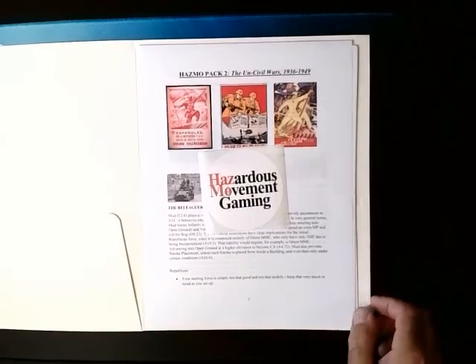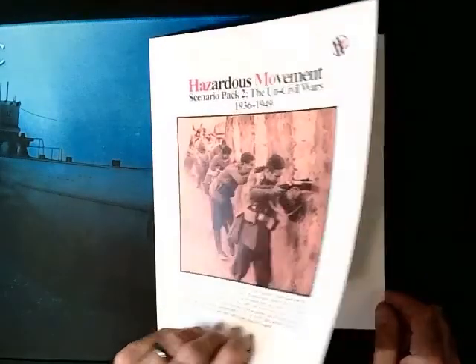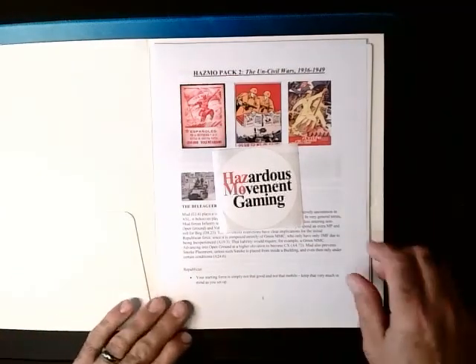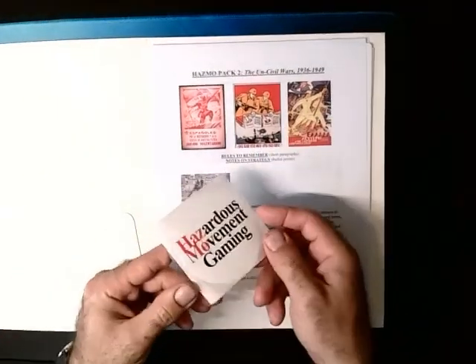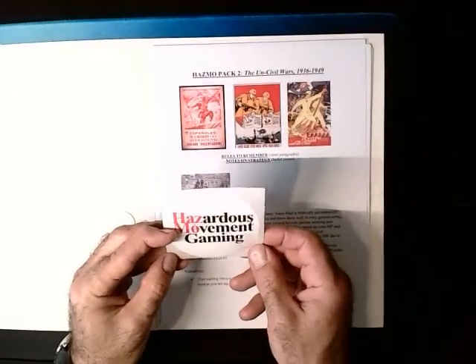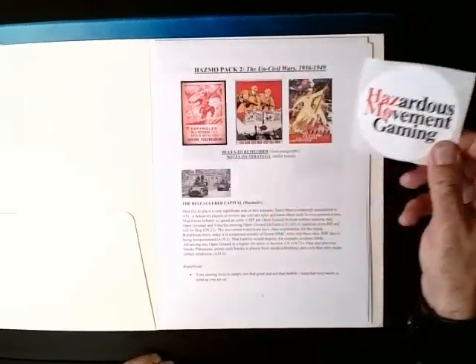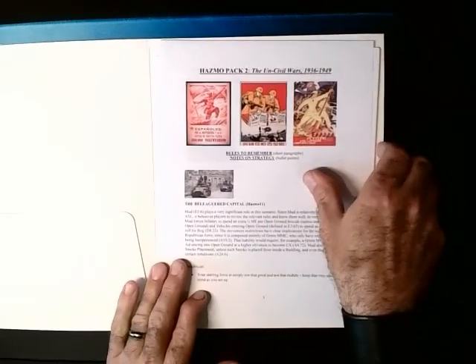Just like the last Hazardous Movement Pack, it comes in this heavy duty brown folder. First thing we see is we get a little bumper sticker for our guitar case or car that says Hazardous Movement. That's beautiful — I'm going to put that on my guitar case.